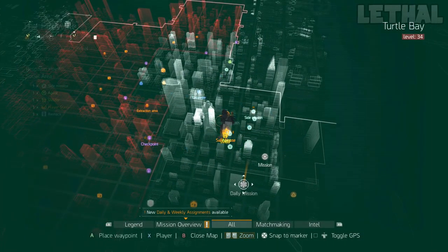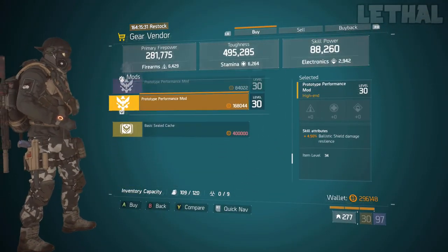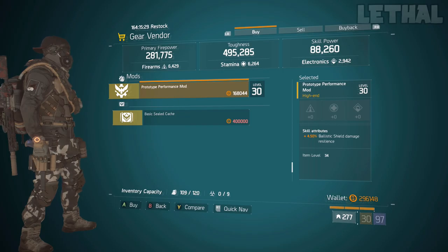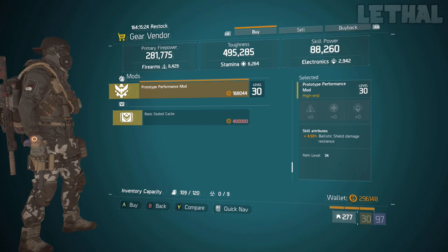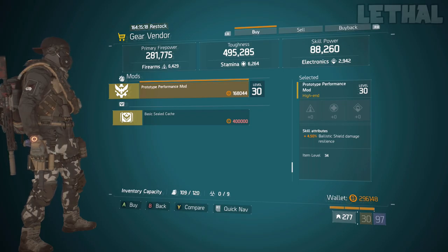The final vendor you guys want to visit is the Firewall, and what he's actually selling is a pretty nice prototype performance mod. This is actually a 4.50% ballistic shield damage resilience mod. If you guys are missing this for your D3-FNC build, it's really good. I would recommend using this, but also if you just want to buy this and keep it in your stash, it's really up to you. Check out the Firewall if you are interested.